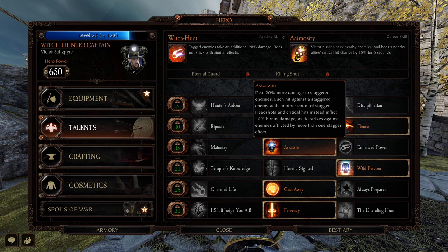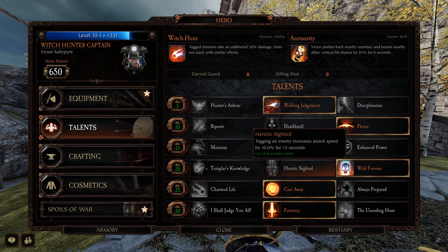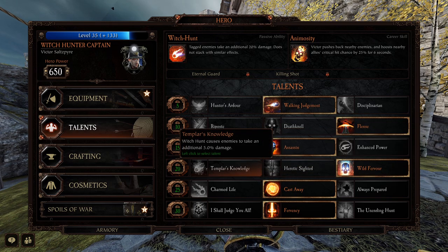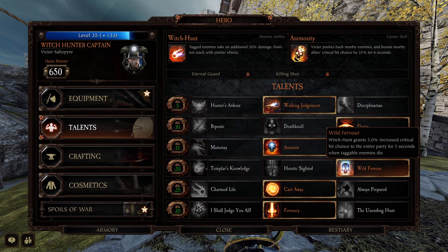Assassin is probably the best talent there. Down here, Wild Fervor is in my opinion his best talent: Witch Hunt grants 5% increased critical hit chance for the entire party for five seconds when a taggable enemy dies. So when you tag that elite, it takes 20% more damage, and when you kill it the whole party gets boosted crit chance — super nice. He's also got Heretic Cited: tagging an enemy increases attack speed by 10% for 15 seconds, but that's just for you. And Templar's Knowledge: Witch Hunt causes enemies to take an additional 5% damage — 25% instead of 20%. Not really that great. Wild Fervor is by far the best talent for him.